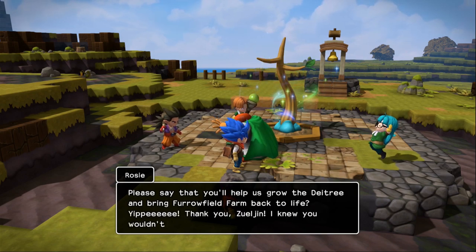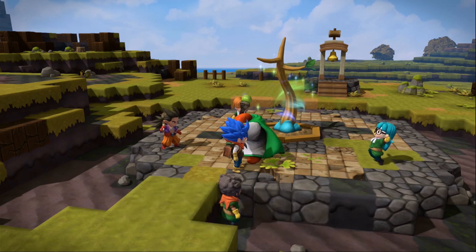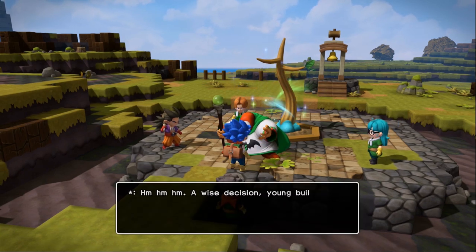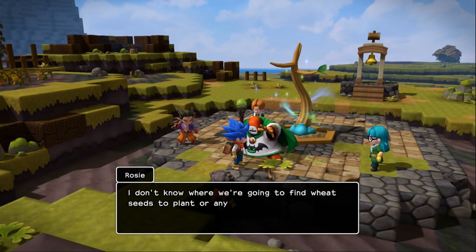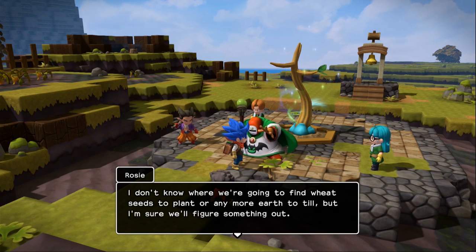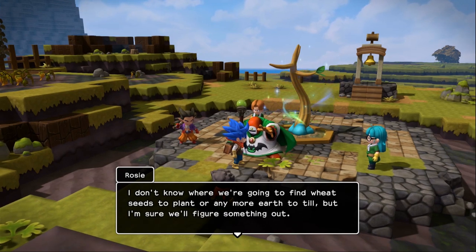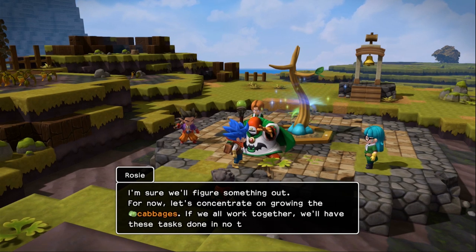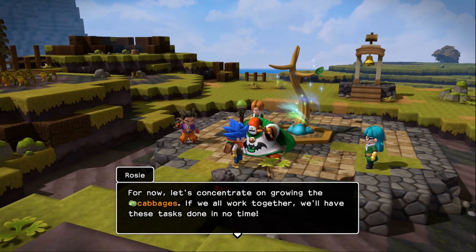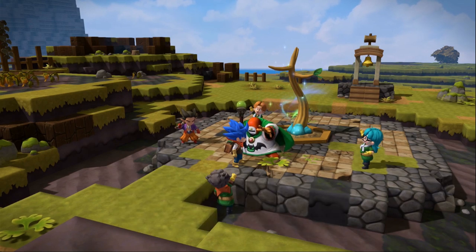Such a spirited soul would make a fine offering to the master of destruction. Don't make a fuss, Malrock — we're not in a position to argue here. You too, Zul'jin — I can't do this without you. Please say you'll help us grow the Dea Tree and bring Furrowfield farm back to life. Yes! Yippee! Thank you, Zul'jin — I knew you wouldn't let me down. A wise decision, young builder. Let the mission begin!